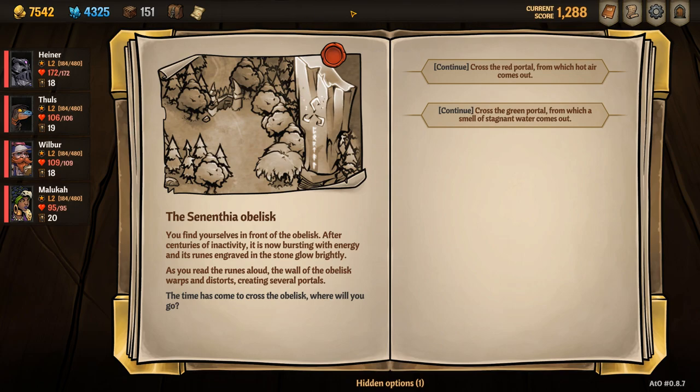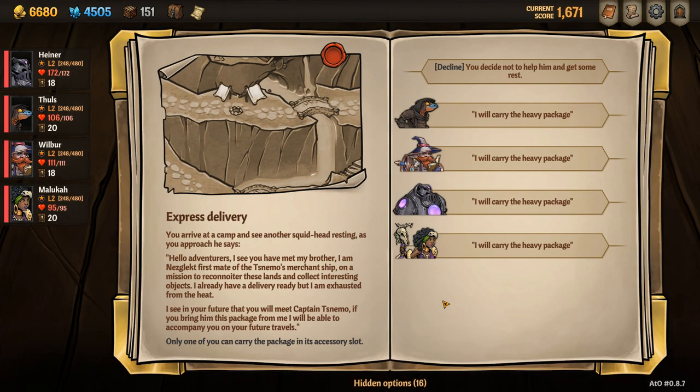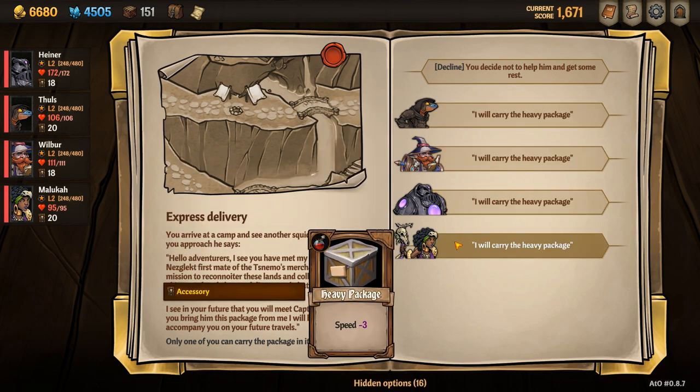Once you defeat the boss at the end of Act One, select continue to red portal. Once in the red world, navigate to the campsite and then you have to choose one of your heroes to carry this item. It doesn't matter which one carries it, but they cannot replace this item for the rest of the run.